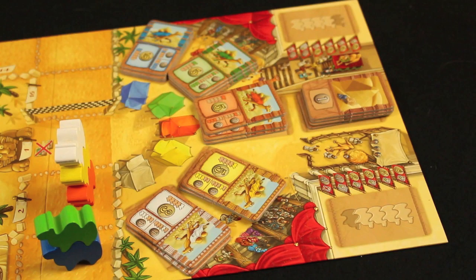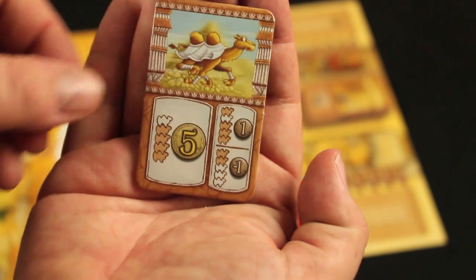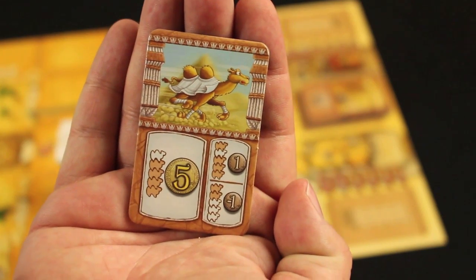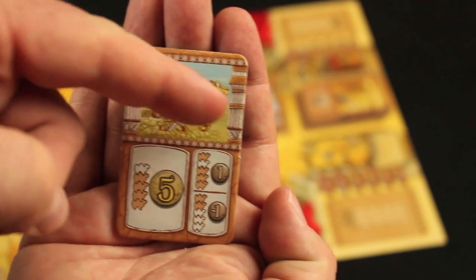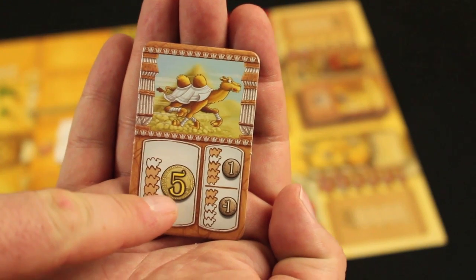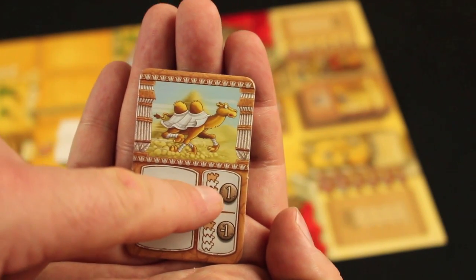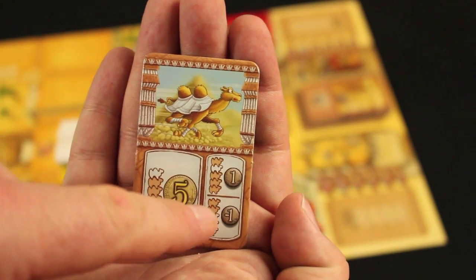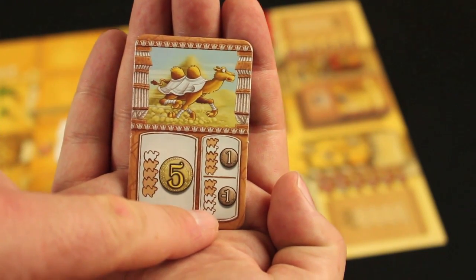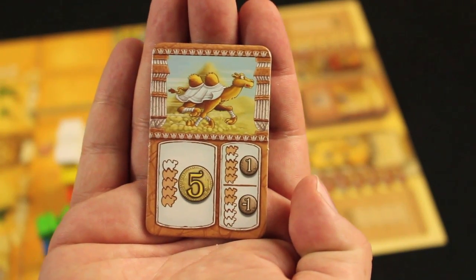You may select a bidding tile. By selecting a tile, you're betting that this color camel will end the current leg of the race in either first or second place. If they end up in first place, you'll get the larger amount of money shown on the tile. If the camel ends up in second place, you'll get one coin. But if the camel ends up in any other position, you must pay one coin to the bank. You may have more than one tile of a particular color, but you can only get one per turn.